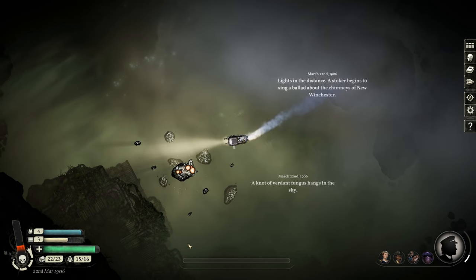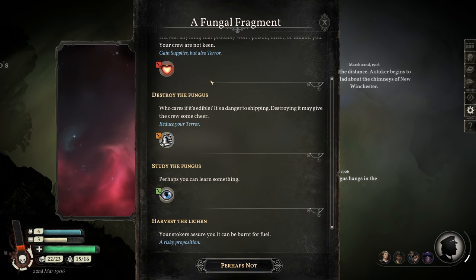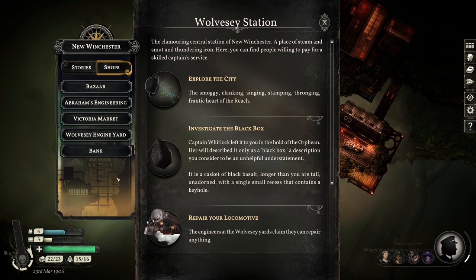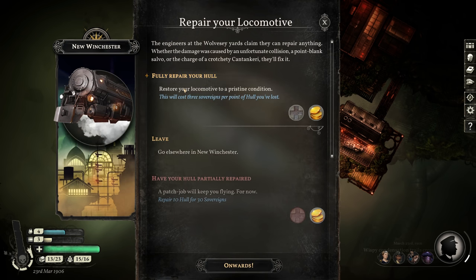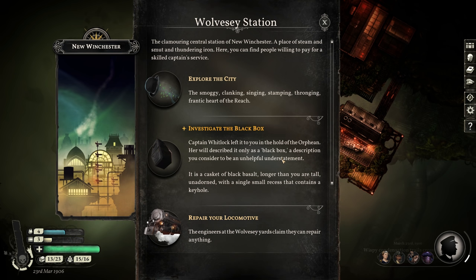We have yet another fungal fragment, very close to the location of the other one. I think the other one was like right about here. Let's study it. Gives us a vision of the heavens. Okay, we got a couple things to do at New Winchester. First thing, dump off all the many things we have. Let's repair a locomotive — eighteen sovereigns. I could use another crew member, but I don't think it's very important right now.